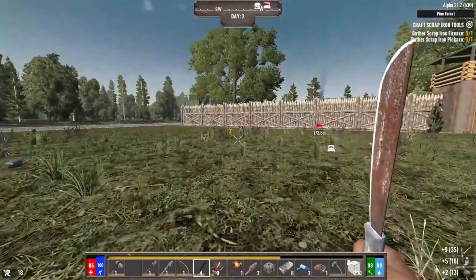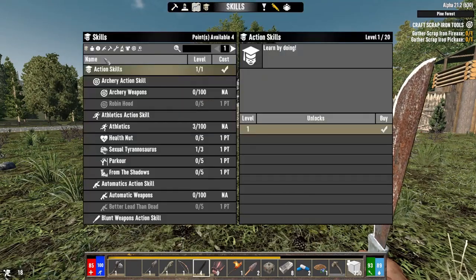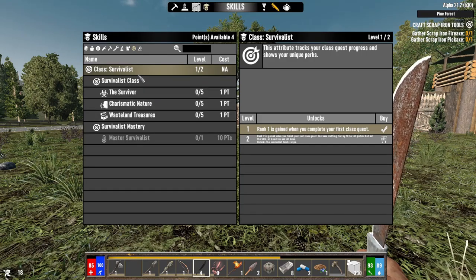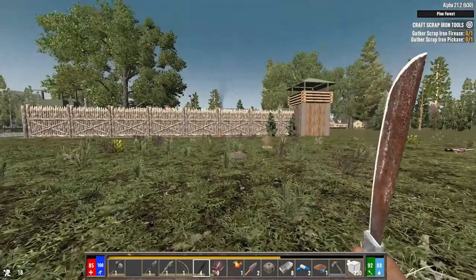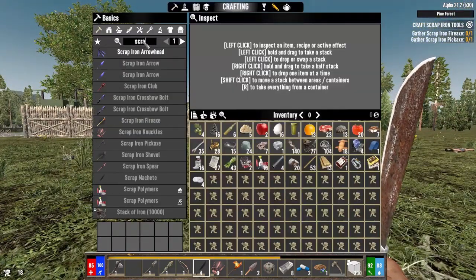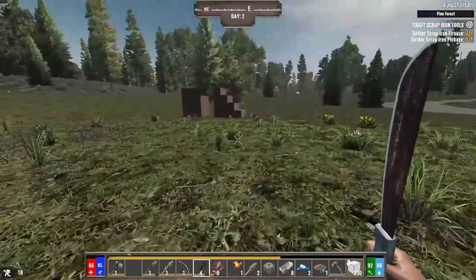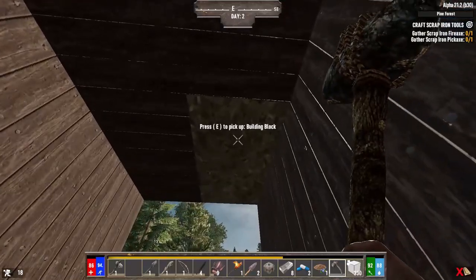I still have a quest — scrap iron fire axe and pickaxe. I thought I took Scavenger. Yes, this is what we have. We'll need leather for the scrap iron, so we might have to quest a little — just a little questy doodle dandy.